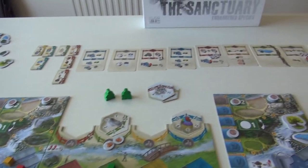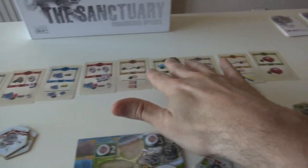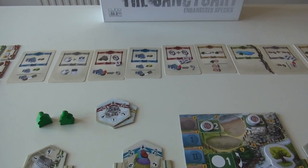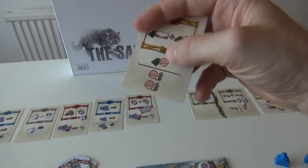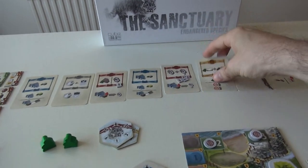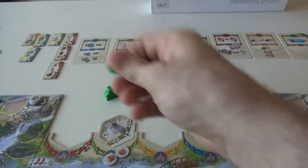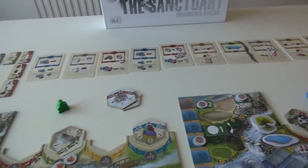The way it works is every round, a bunch of new action cards come out that basically make a worker placement board. Each one of these cards has a main and a side action they can do. And as the round goes on, players will put their two workers out and claim cards.